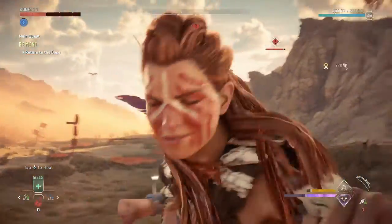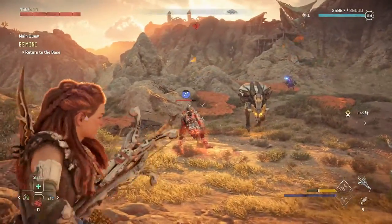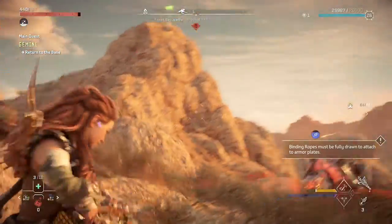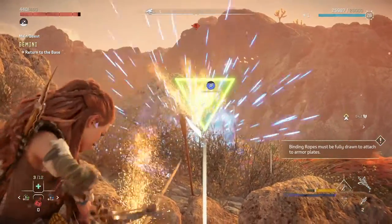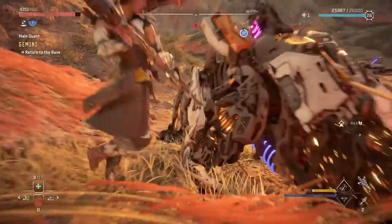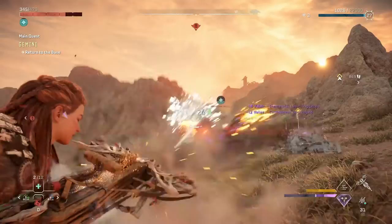When you get to the Bellowback location, the bad news is there are going to be a lot of other machines to take down along the way. Things like the Rope Cast will definitely help you control the crowd, and Elemental Damage is something to focus on. Dodge rolls as much as you can, Critical Strikes are good when you get some enemies tied down, and the Bolt Blaster will help you destroy a lot of the crowd.